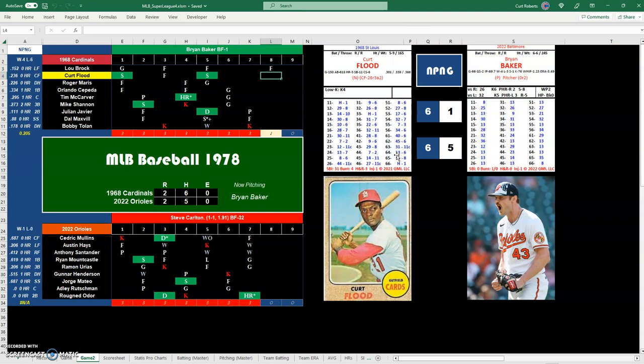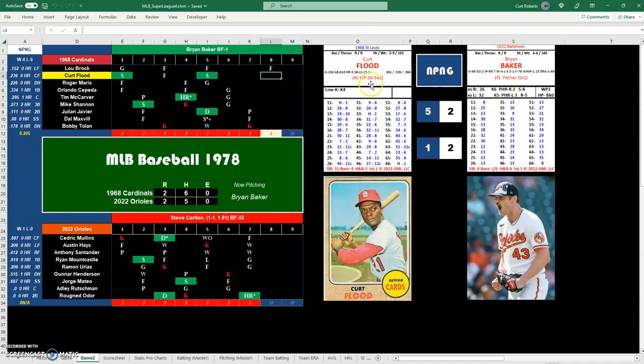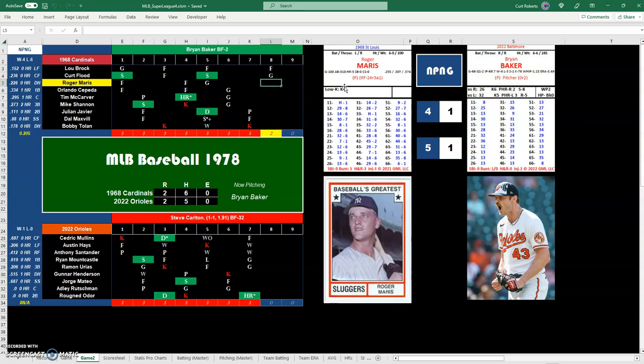Curt Flood with a 61, that's a 40 — we check the third baseman for the O's, range of 23, he just makes the play. Line drive out, unless we have a W1, 2, 3, or 4 pitcher — Baker is not rated that, so it's a ground out. Roger Maris, 28 — K6 through 9 would be a strikeout for lefties, but it's a ground out.